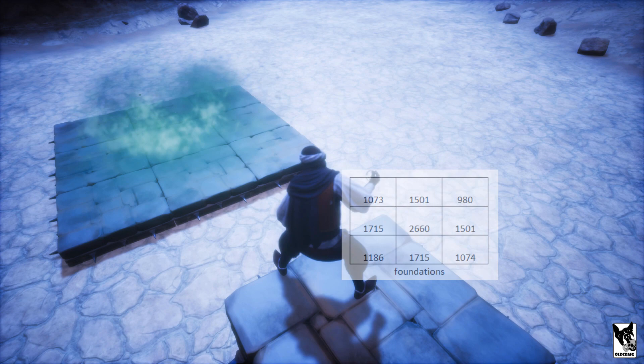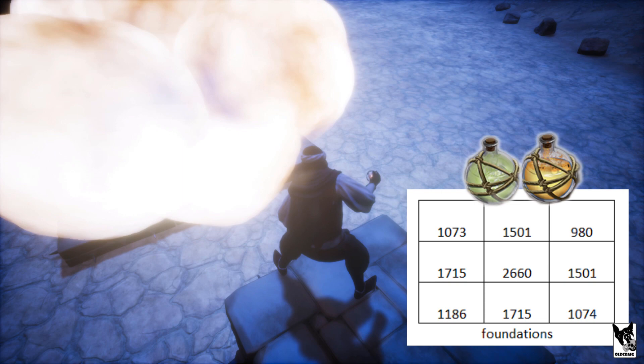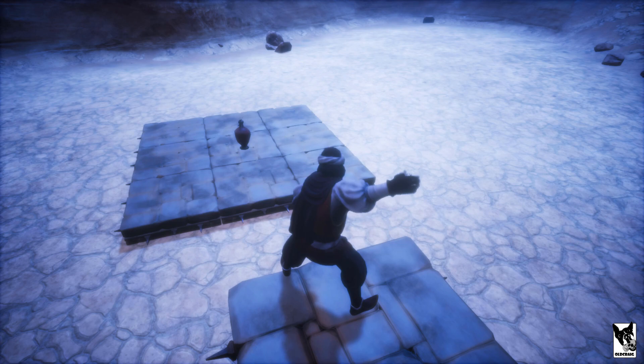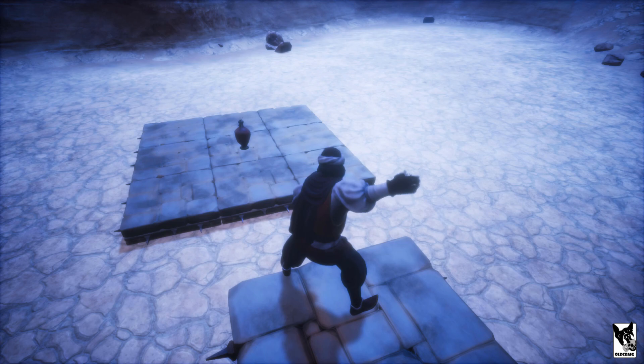Moving on to gas orbs — I repeated the steps of the fire orbs and found the max damage to be 2,660, which is slightly less than the fire orb. Just like the grease orbs, stacking gas orbs had no extra benefit. I even stacked 10 gas orbs and the damage was only 2,669. I then placed an explosive and threw a gas orb, which resulted in only 12,155 damage.